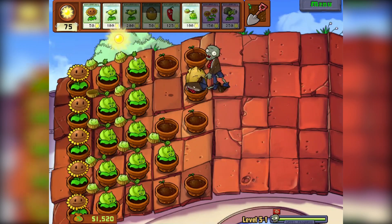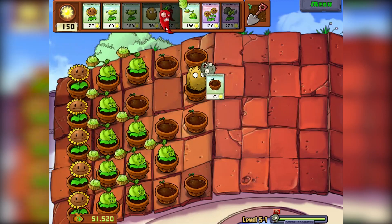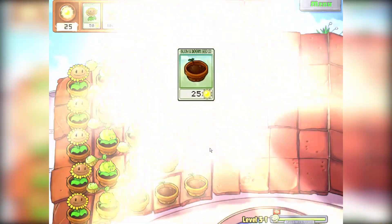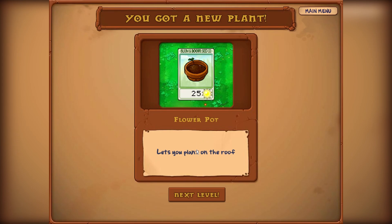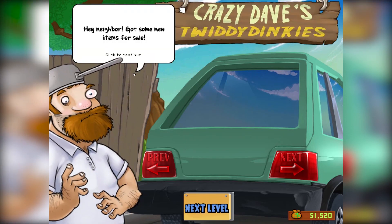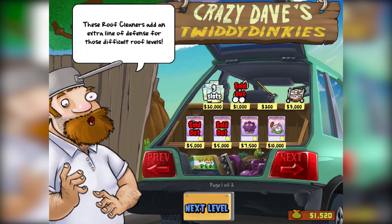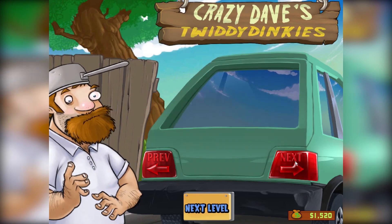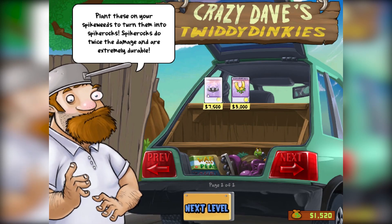One guy left — one single person left. Okay, it looks like we unlocked the pot, so we can actually plant them back if they do get broken or stolen, which is kind of cool. You got a new plant — the Flower Pot lets you plant on the roof. We got some new items for sale: Roof Cleaners add an extra line of defense — I'd want that. Spike Rocks do twice the damage and are extremely durable. Gold Magnets collect coins and diamonds for you — that's pretty handy. But we can't afford any of it, so oh well, maybe next time.